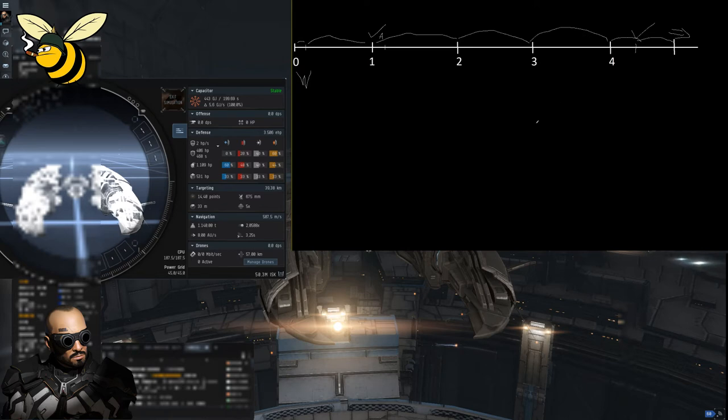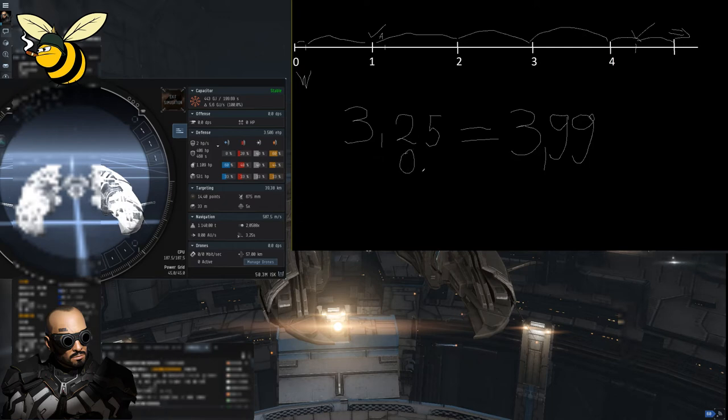What's really important to understand is that an align time of 3.25 seconds, when it comes down to entering warp, has exactly the same effect as an align time of 3.99 seconds — you still warp at the same server tick. In fact, you could even reduce it to 3.01 seconds and it would have the same effect when entering warp from a complete halt.